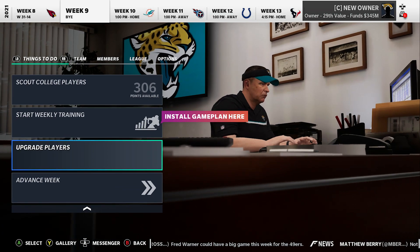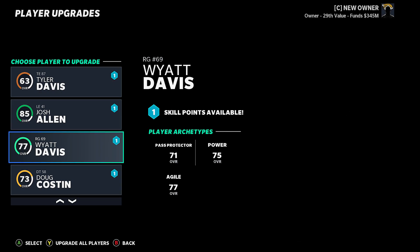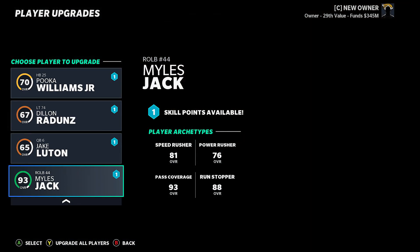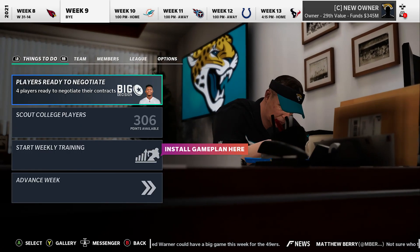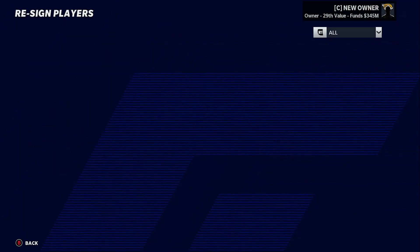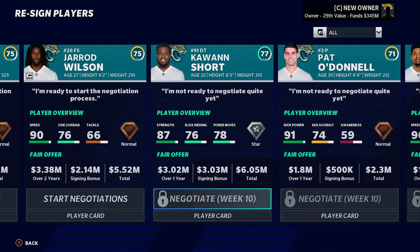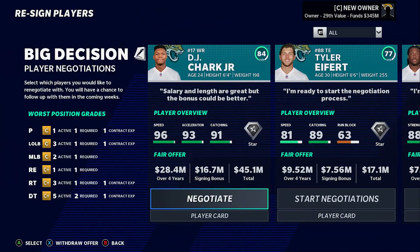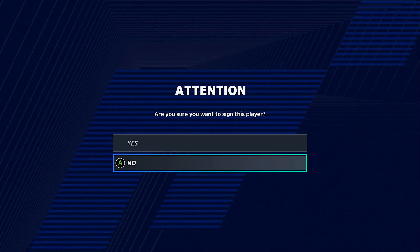It's week nine - let me show some things I've been doing off screen. A lot of good guys getting upgraded: Josh Allen going up, Miles Jack about to be a 94. Negotiating contracts - Kwon Short, Tim Patrick I'm going to resign most likely since he's doing really well. This guy wants a bigger bonus so let's give it to him. I really want DJ Chark to resign with us.